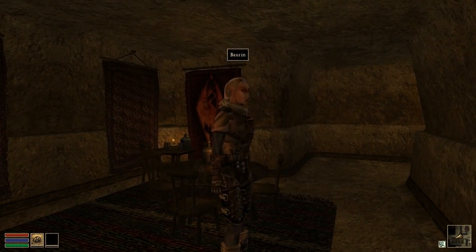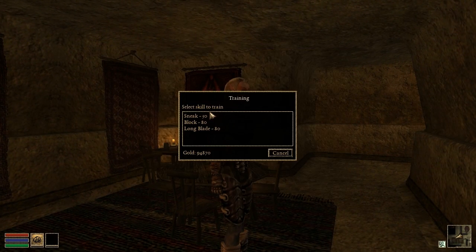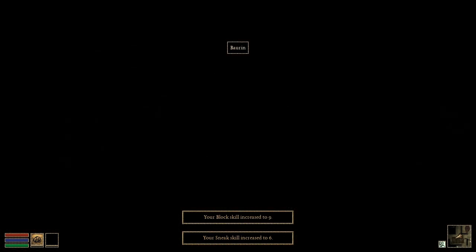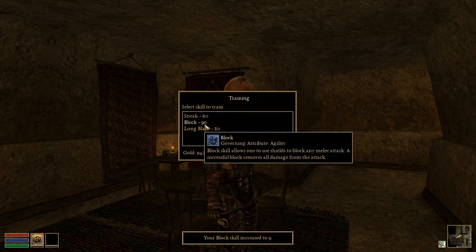Not making any progress training on your own? Not a problem! The skill trainer dialogue is now implemented so you can get some proper training if you can find a qualified instructor, provided you've got the coin.